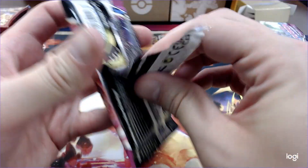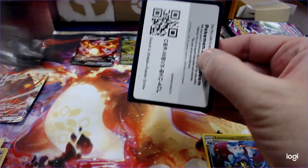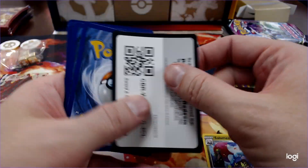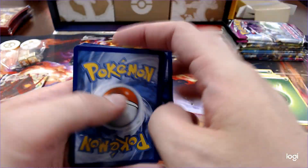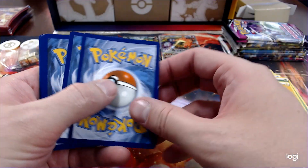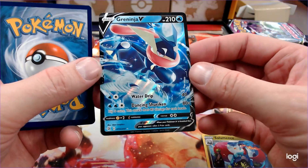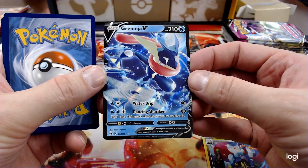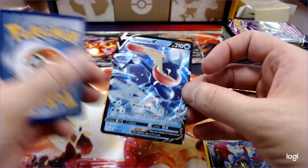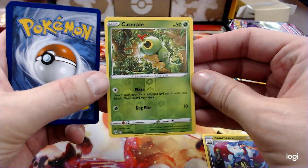On to the next Fusion Pack. We're almost halfway there. Mala. Lightning. This might be something. Greninja V! That's pretty awesome. I love a good V Pokemon. I'm going to be kind of sad when they go.